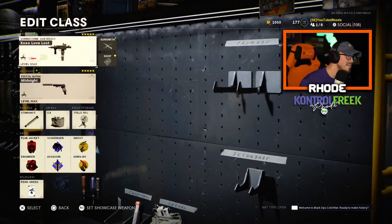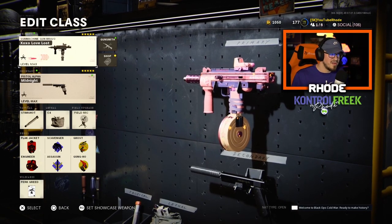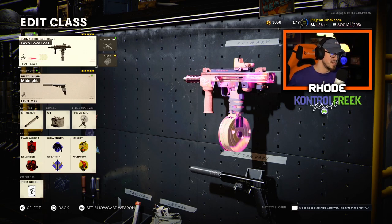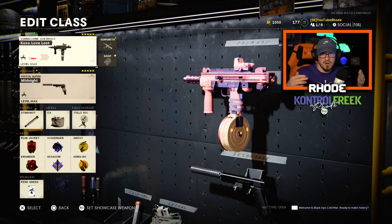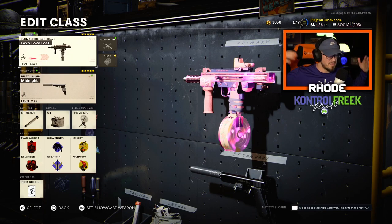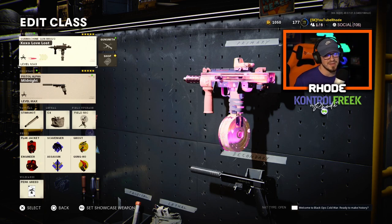The fourth weapon is the Milano. I loved using this — it's very fun with great mobility even with eight attachments. They buffed it for multiplayer, and this is going to be one of my go-to weapons because it has very little recoil once you learn to control it. The fire rate is a little slow, but it did get a buff — I'll show the stats at the end. It might also become viable in Warzone with the new patch notes tomorrow.